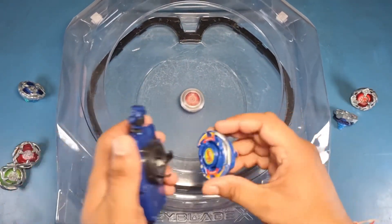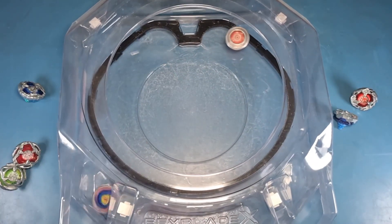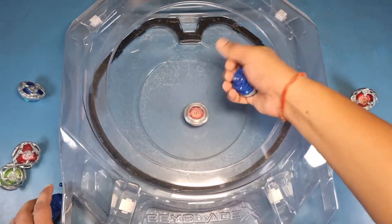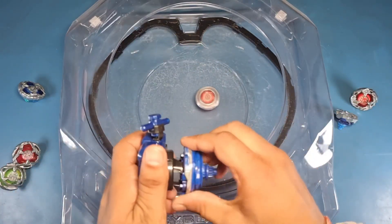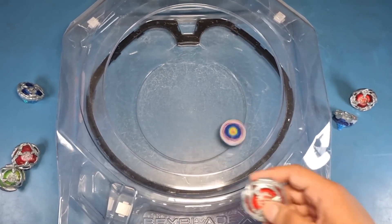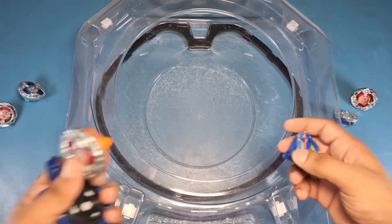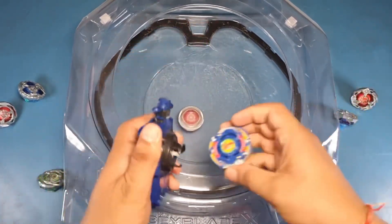Now the next is Wizard Arrow Stamina type. Here we go, time for Dronzer S. Again a self KO — something is not right, I think our launches aren't good. Let's try this again. And that's a good knockout! We'll redo the earlier battles as well so it won't look unfair for those beys.